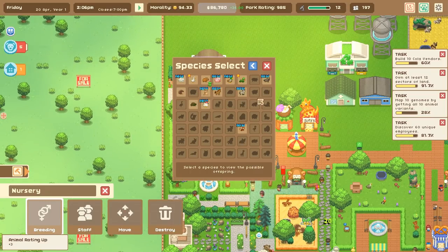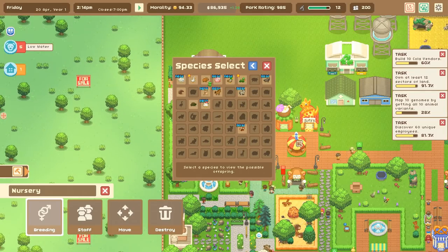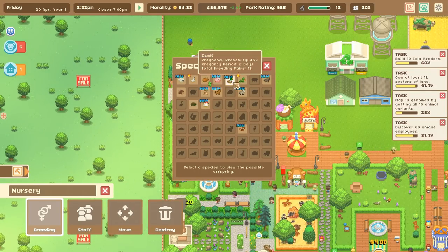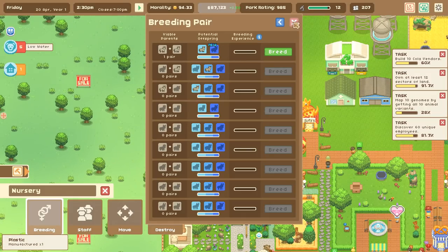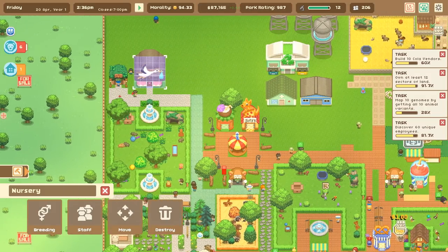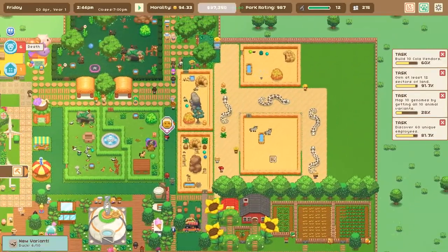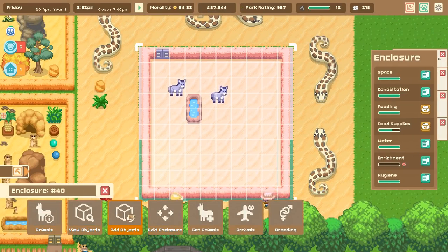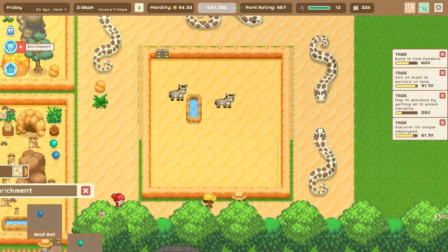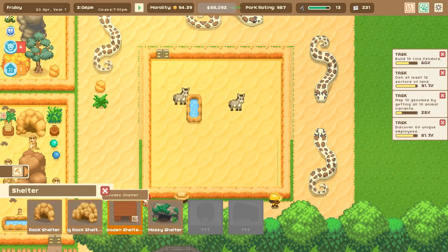We're going to return these capybara - look how many different animals we still haven't even seen, isn't that amazing? And apparently we already have our donkeys - I thought they'd be over here but they're way over here instead. We just unlocked a new variety of duck too, which is very exciting.